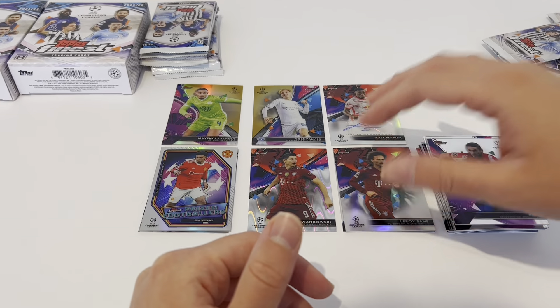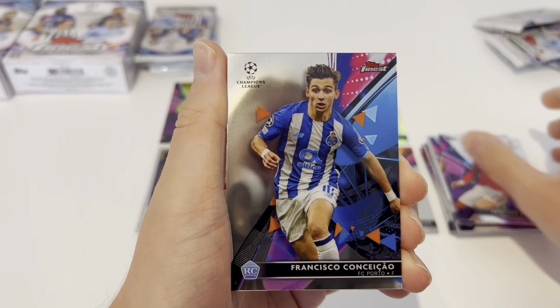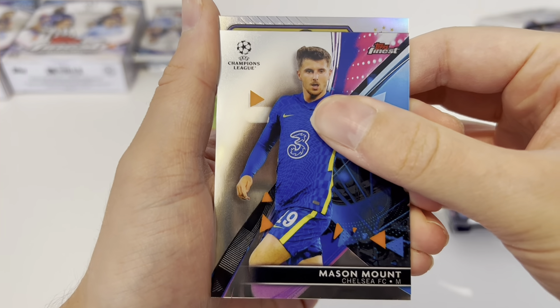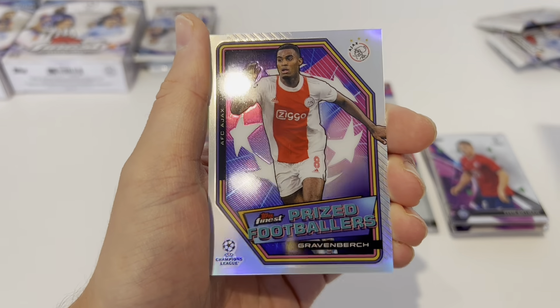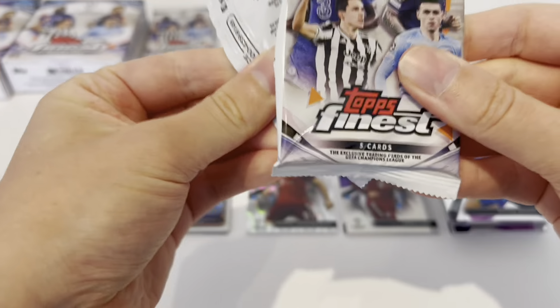We've got some nice refractors. Bearing in mind we've got the 50s out of the way, it does make you worry whether you've got your big pulls done. We are getting nervous about the autograph — a Cristiano Ronaldo autograph card would be the one. Pack two of mini box two: Cristiano Ronaldo base, John Chicao rookie, Sven Botman of Lille, Mason Mount base, and then an Ajax player — Ryan Gravenberch, Prized Footballer insert! Another cracking insert from today's master box opening.